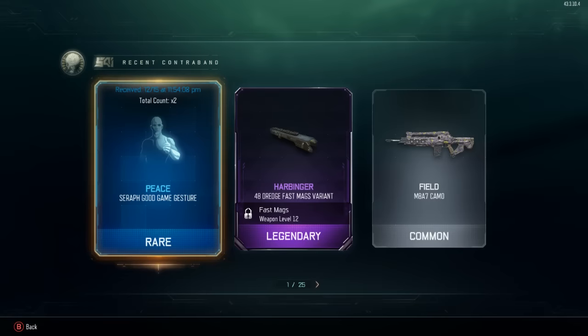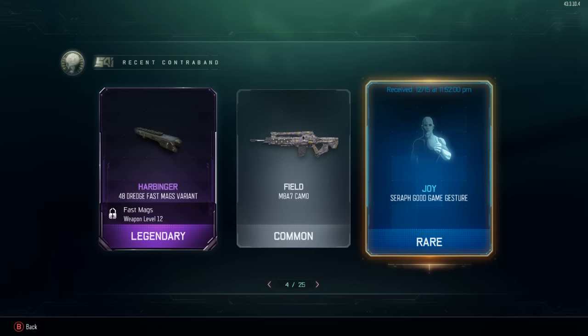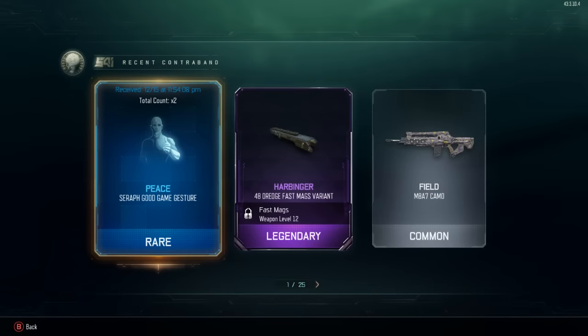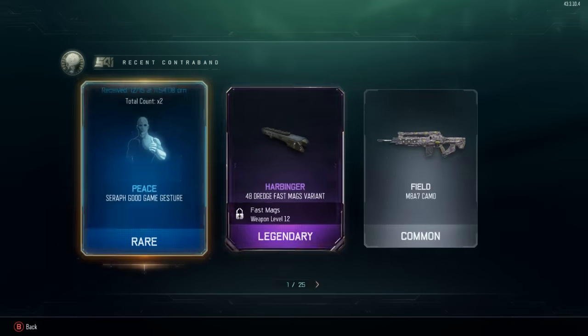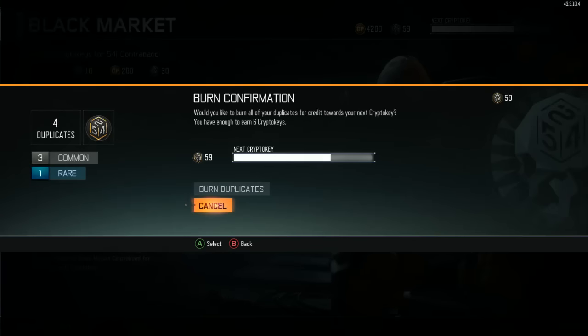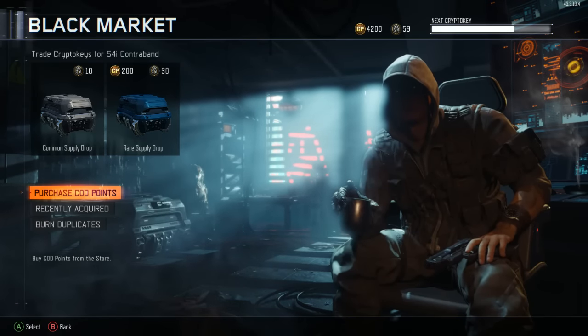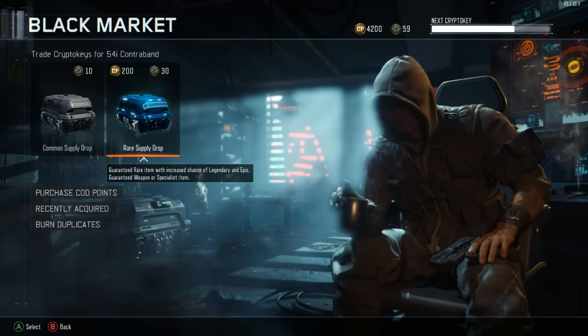Total count shows it times two. So that's one crypto key for a rare duplicate - I don't like that, I think that needs to be tweaked. Why couldn't you get two crypto keys for a rare duplicate? And if you have a legendary or epic duplicate, even more - that would make more sense. But it's cool that it's a feature nonetheless.